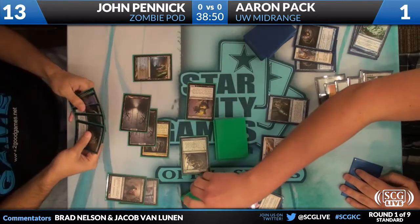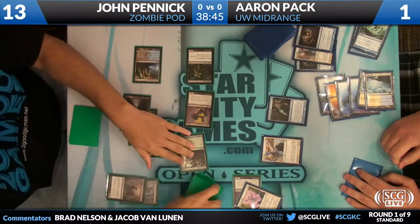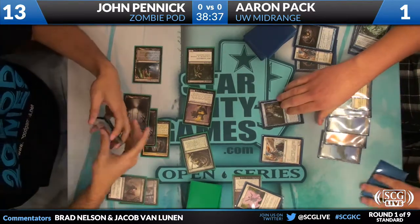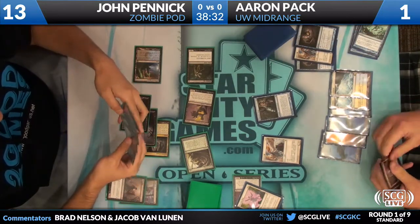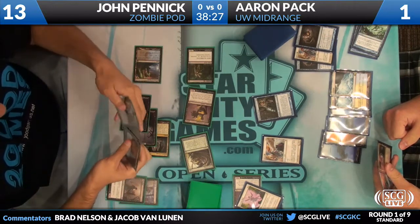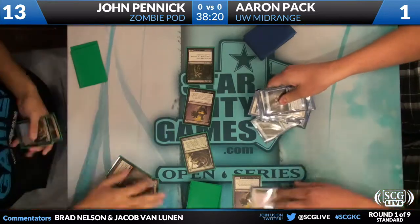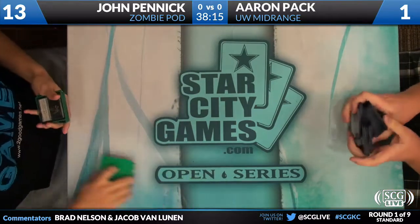No more Phyrexian mana — he doesn't have Unsummon. A lot of people have Unsummon these days, one or two on the board for sure. What could Aaron draw to win this game? Running Temporal Mastery? A Mana Leak isn't going to do it. I really don't know what you want to draw at this point.